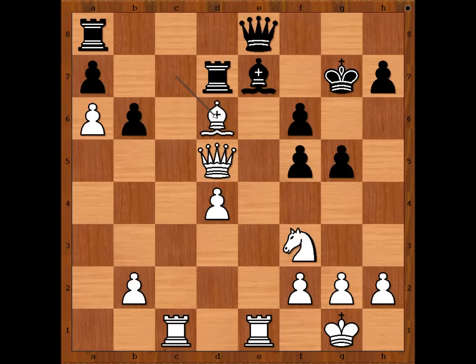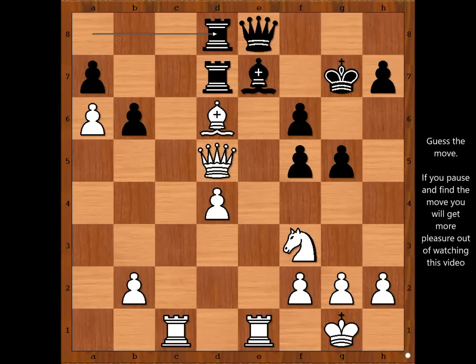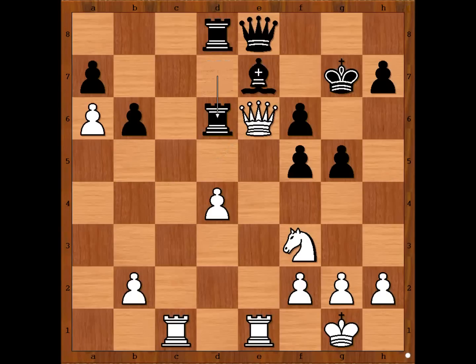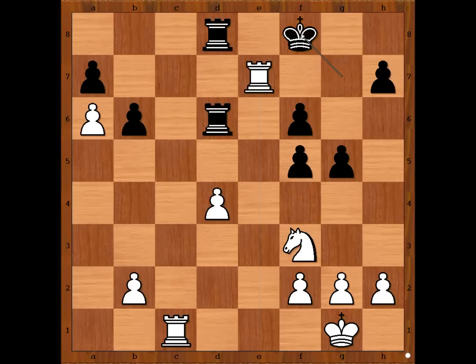So we have rook from a to d8, white to move. White played a move when black resigned. Wei Yi played queen to e6, and Malakov resigned in view of the continuation: rook takes bishop, queen takes bishop on e7 — check — queen takes queen, rook takes queen — check — king to f8, rook from c to c7. And I guess we can stop here.